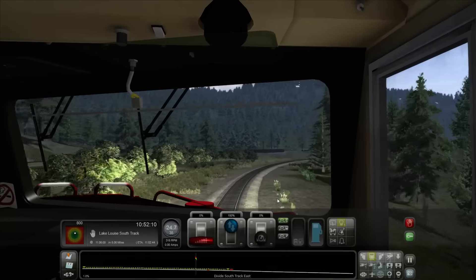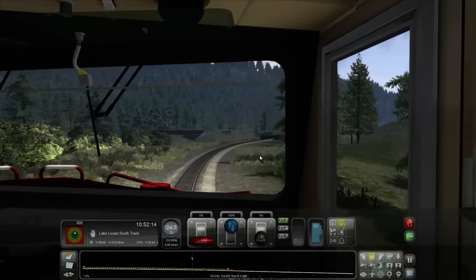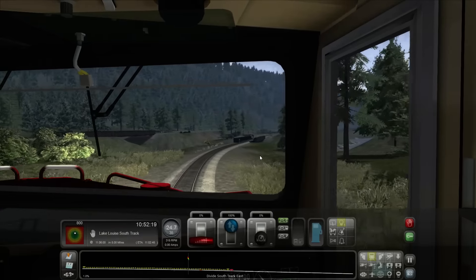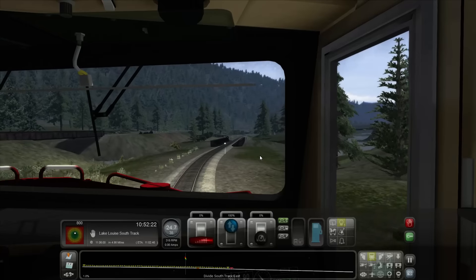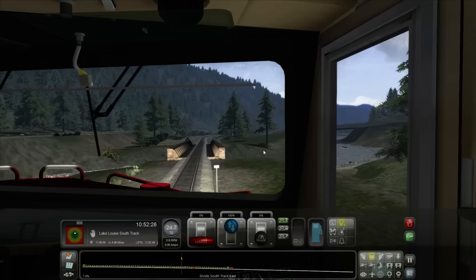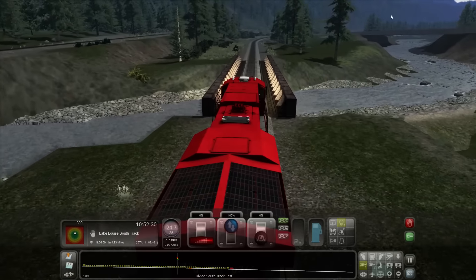We're safely going downhill now — this is good. Once we start getting to a speed that's a little too fast, I'll have to start applying the brakes and then the dynamic brakes. We'll coast down the hill while applying brake pressure slowly and surely.